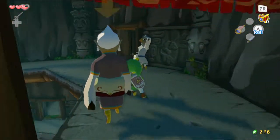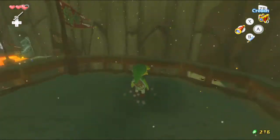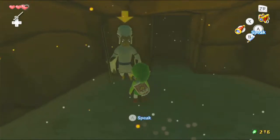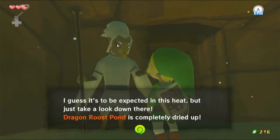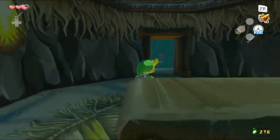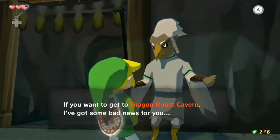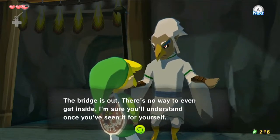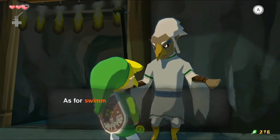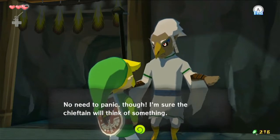Exploring further, we can see from up here that Dragon Roost Pond is completely dried up — it's crazy. A Rito NPC confirms the bridge to Dragon Roost Cavern is out and there's no way to get inside, and with the pond all dried up you can't swim across either. The chieftain will think of something, apparently.